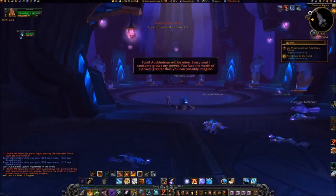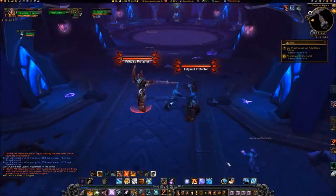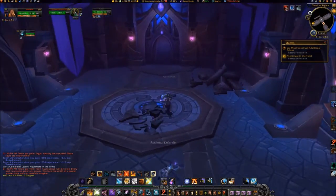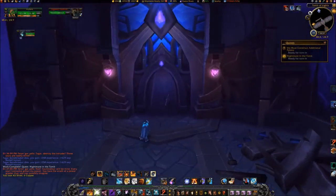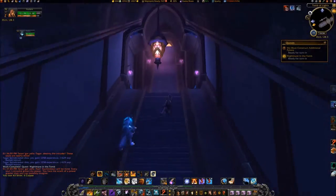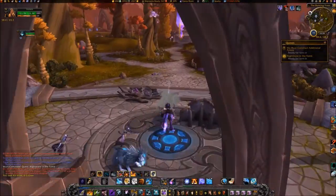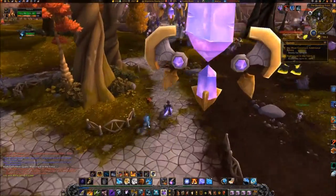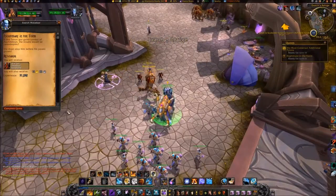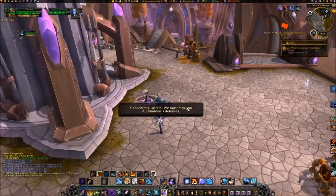Exit the Tomb of Lights. Travel to 5567 and turn in 'Nightmare in the Tomb' to Exarch Maladar. Then turn in 'We Must Construct Additional Pylons' to Talani at 6567.